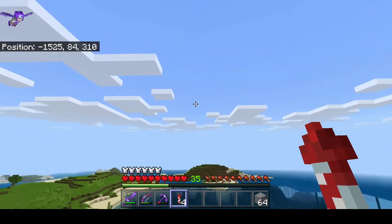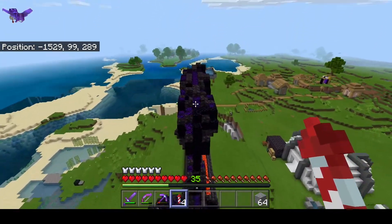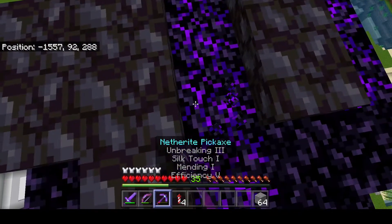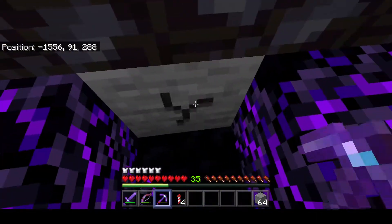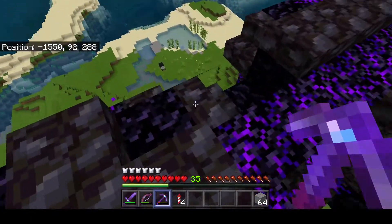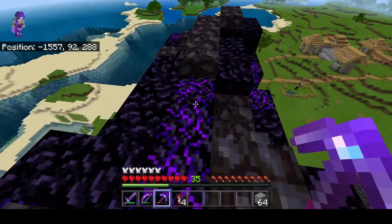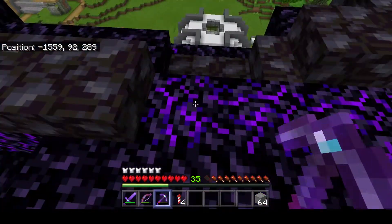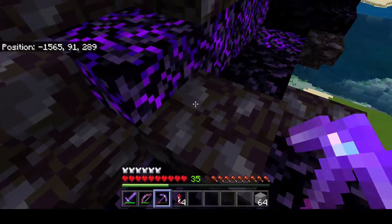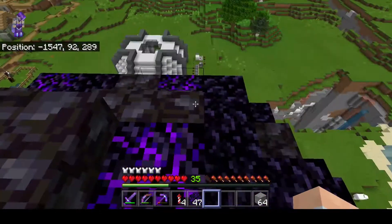I still probably need to hide some lights here - literally hide some lights around here. There's a stone spot where I could hide one. I don't want the lamps to be seen from up here, but I guess I can't really do it, so I'll leave it like this.